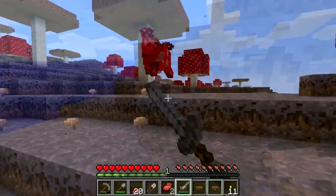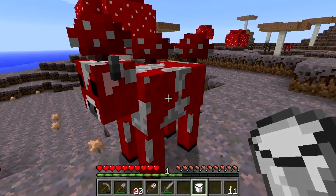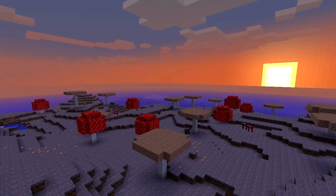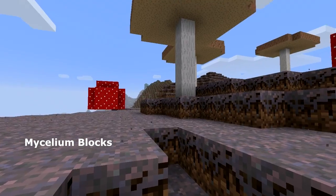If you kill them they drop leather and steak like ordinary cows, and they can be milked with a bucket just like ordinary cows too. They live in a special biome known as the giant mushroom biome, a bizarre place full of mycelium and giant red and white mushrooms.